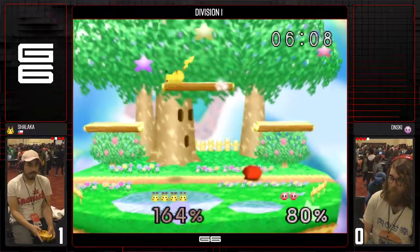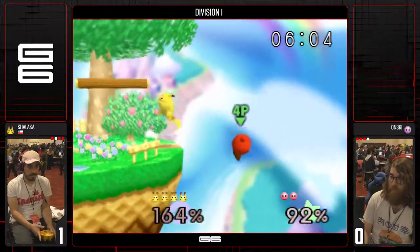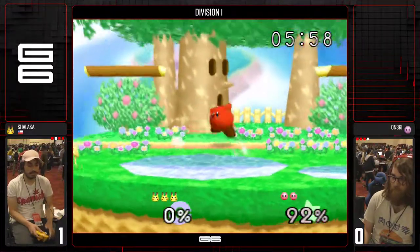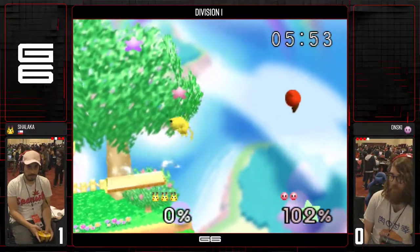Kansky might be efficient for that dashback forward smash. Shalaka's at 164 — finally, Kansky takes a stock. And Shalaka's shaking his head like, how did that possibly kill? I was at 174.